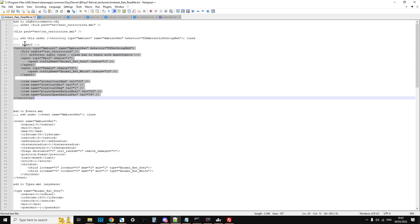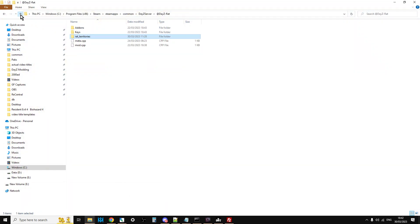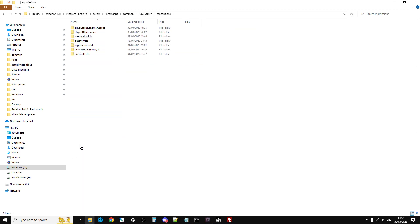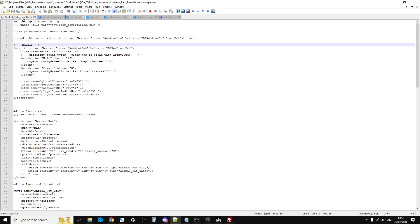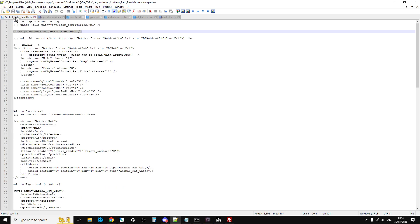We need to add that entry to cfg environments. Note that Hunter made a mistake — he put rabbit in there, so ignore that. On your local server go up, go to your missions folder, go to Chernarus, open cfgenvironments in your text editor, and at the top you would copy the bit that says the file path env/ratterritories.xml. Underneath the file paths for all the other animals, make a little space and paste it in — that tells the game where to look for rat spawn locations.